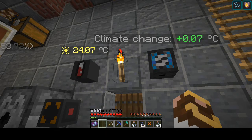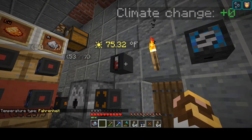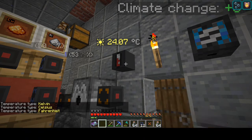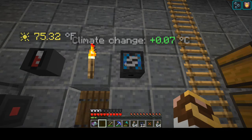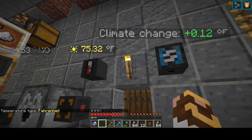Now with the third nuclear power plant up and running, let's go into the global warming situation that's brewing on this planet. We have a couple of devices: a thermometer that can take temperatures in Celsius, Fahrenheit, and Kelvin, and an air quality meter with the same adjustments. The air quality meter tells us how much the temperature has changed since the start of the world - this is because a lot of the things you mine, smelt, nuclear power plants, making carbonados, making synthetic diamonds - all of that affects climate change.